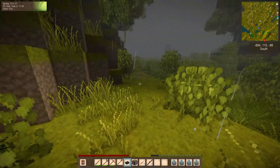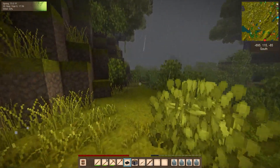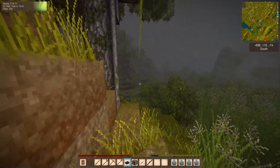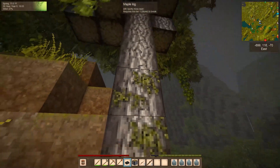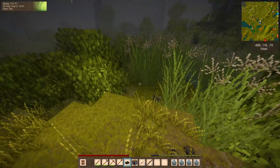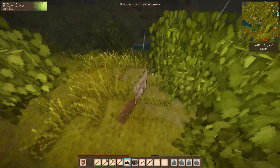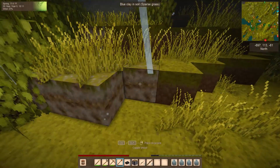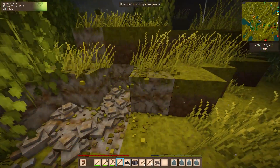Found a huge area of red clay, but unless I can find a use for it, it's not useful to me. That's a big tree — not really what we're looking for. Blue clay! That's what we're looking for.